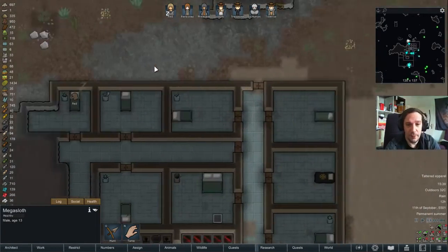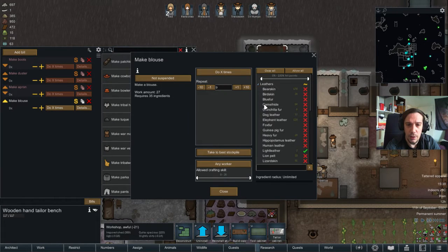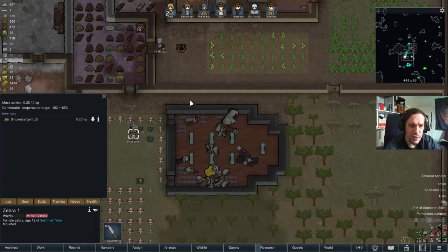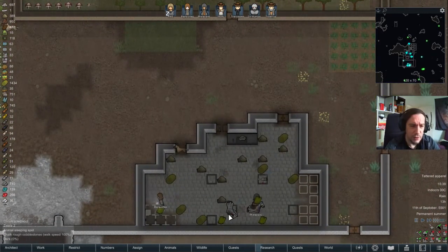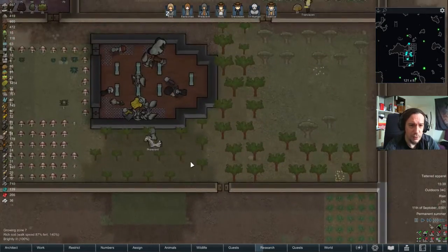I still don't want to kill that mega sloth. What about my tailor bench? I'm really inclined to open up the camel hide for the blouses, just because I'm missing some leather somehow. Did I only grab such a few scraps of leather? Whatever.